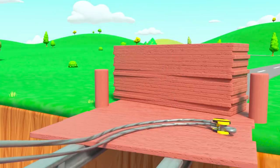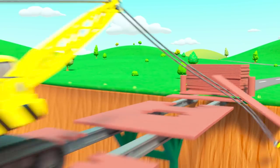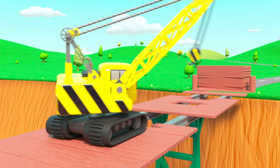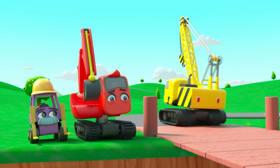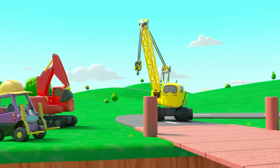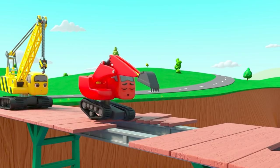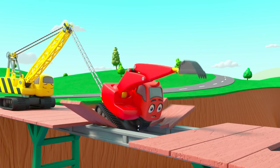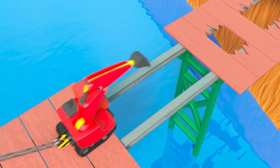Oh, nearly! Give it another go. Oh no — she's knocked it into the river. But at least Daisy tried. What are they going to do now? Diggly's got it — he's going to try and reach across. Watch out! The plank is collapsing. Phew! Great save Daisy.